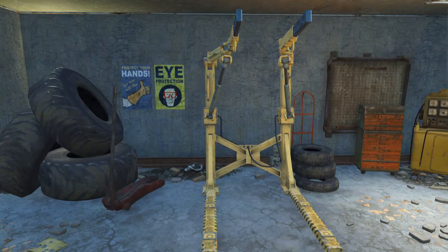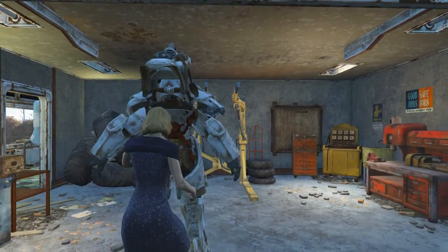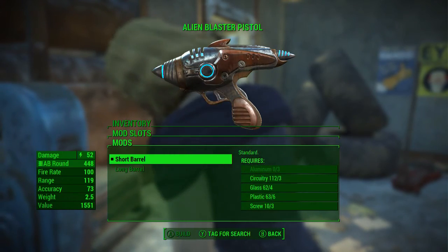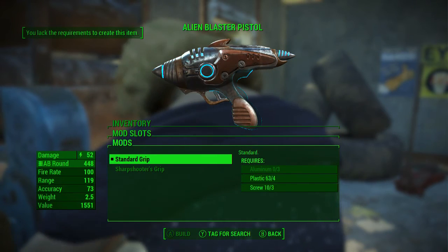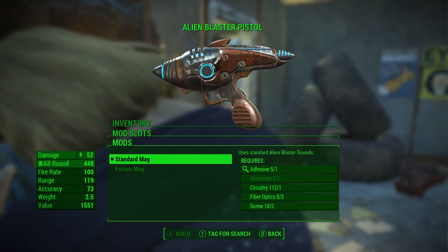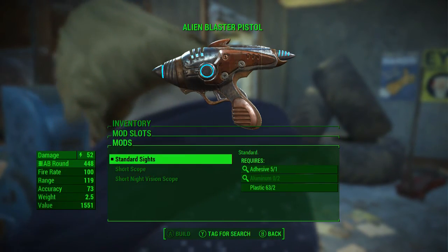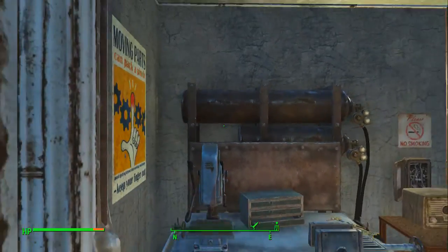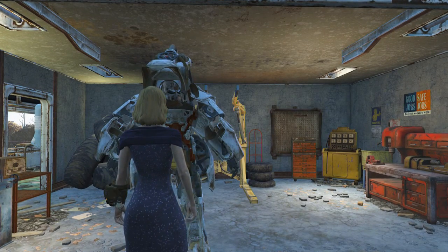Let's go ahead and pop out of the armor. Alien blaster - I don't have the Science perk or the aluminum. We need aluminum and adhesive too. I gotta get my Science perk up. Okay, that's fine, at least I know now.